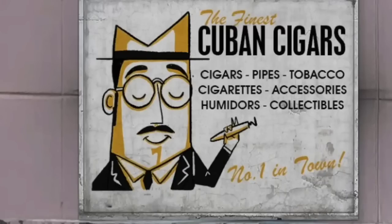Moving on, you've got the Finest Cuban Cigars placed on a Vice City Miami billboard — cigars, pipes, tobacco, cigarettes, accessories, humidors, and collectibles. That was a billboard referenced in Vice City, and Rockstar Games are definitely throwing that as a teaser. Premium Cuban cigars are a big theme in Vice City, and if you've been to Miami, Florida, you know there are tons of cigar places there. So that's another clear reference hinting at GTA 6.